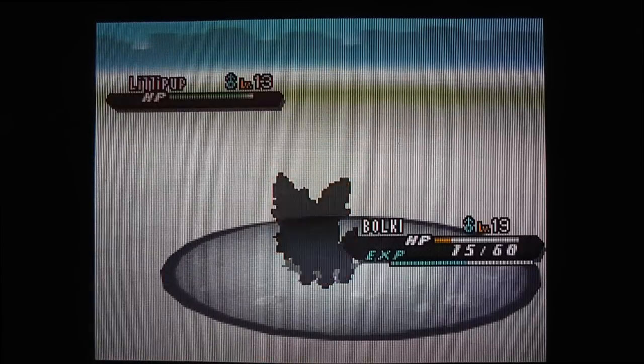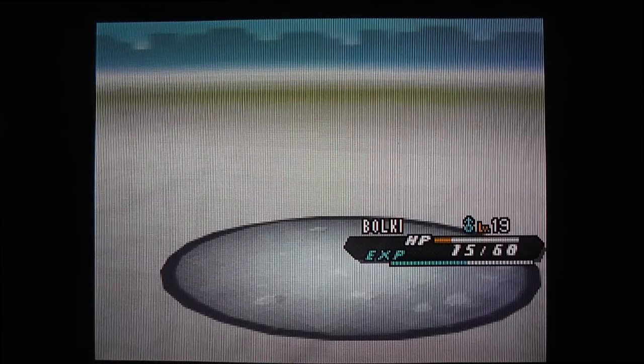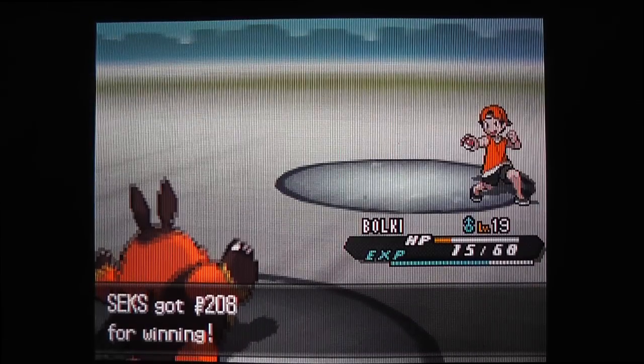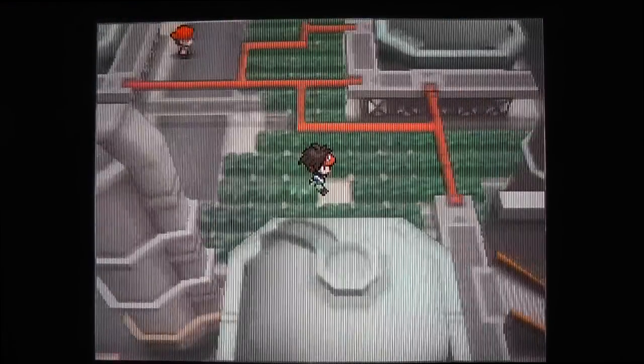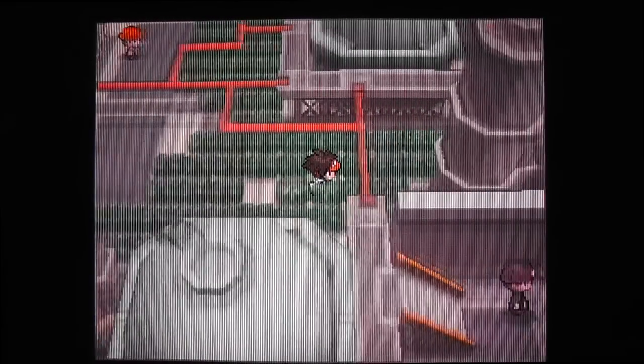It looks like this guy has a Lillipup at level 13, and since I have Pignite at level 19 with Arm Thrust, that's definitely not a challenge - but of course a few experience points, that's awesome. Let's see if we can find some items in here. There's a Great Ball hidden in the sand.